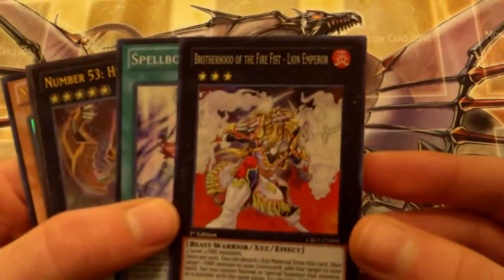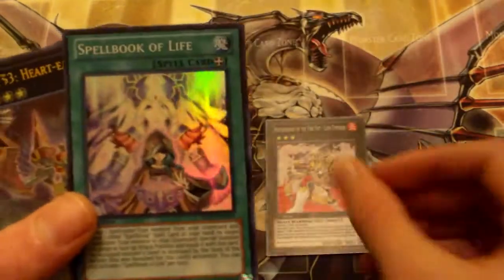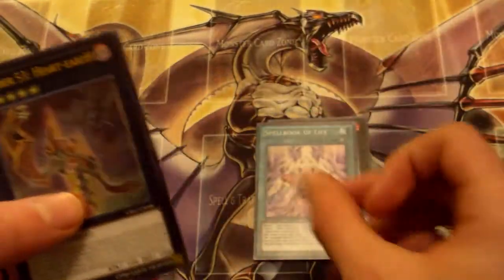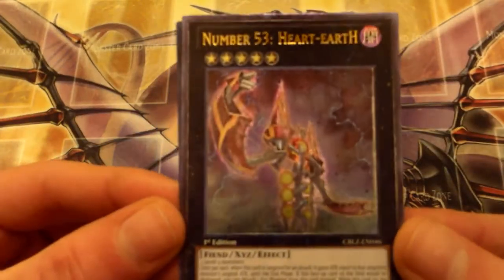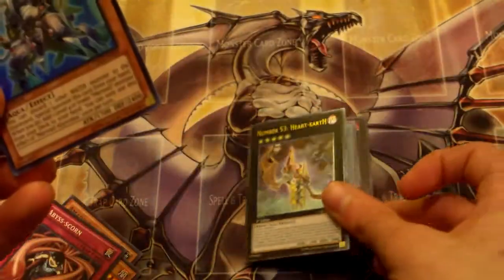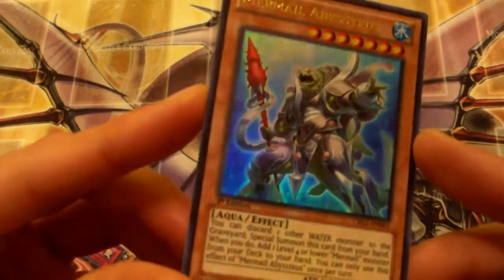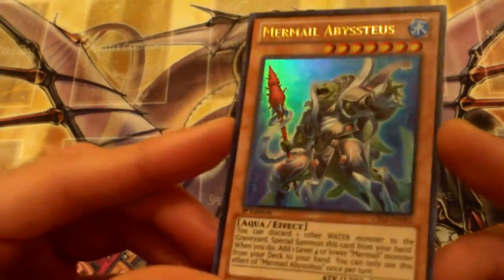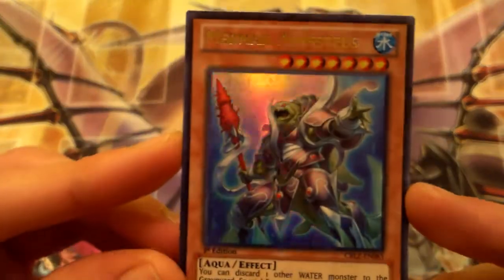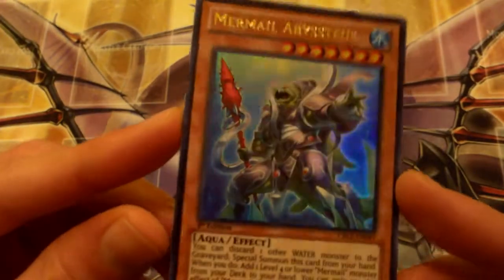Brotherhood of the Fire Fist Flying Emperor super, Spellbook of Life super rare. So out of the one Return of the Duelist pack, we got a super rare, an ultimate rare Number 53 Hard Earth — which is awesome — and probably the best one is Mermelibistius. Everything is for trade, so those of you that know me at the locals, hit me up — I have everything in my binder.